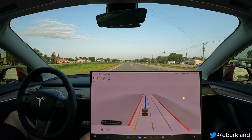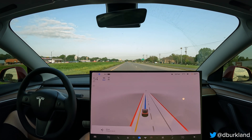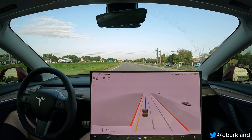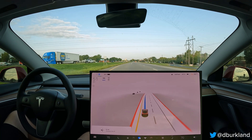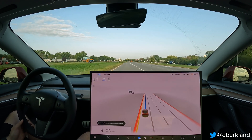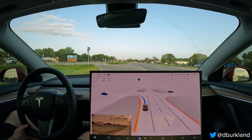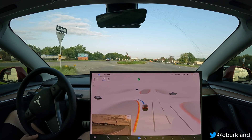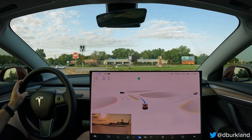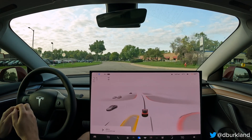This is attempt number three of the unprotected left turn onto Chowan Avenue South. The first time we had a pass; last time I had to intervene and disengage because it wanted to sneak in front of a semi a little too close for my comfort. Let's see how it does on attempt number three. Looks like we're going to have a little bit of a gap — if we roll and commit, we should be good. It hesitates a little bit too much there. I'm going to let it go and see — a little close there, but there was still a gap, so I consider that a pass.